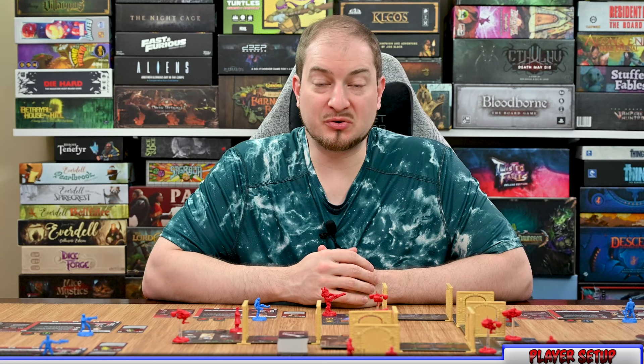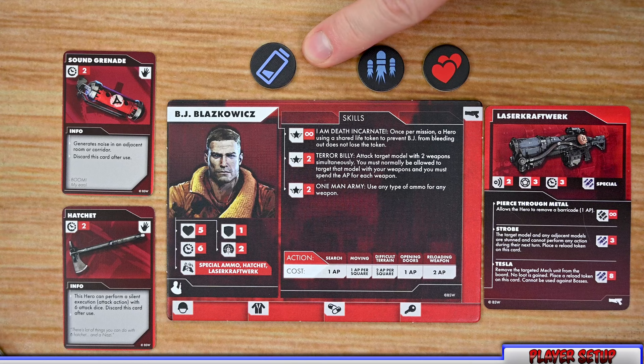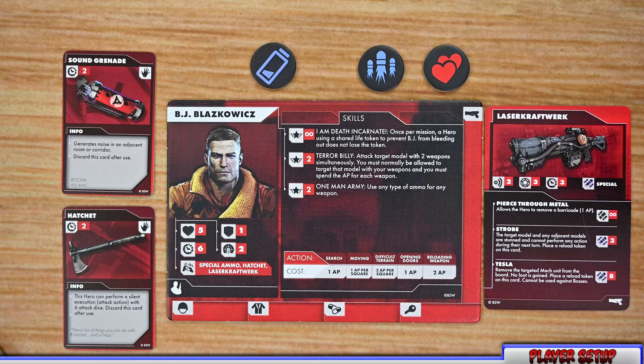At the beginning of a player's turn, they generate action points as listed on their tile. The exception is if the player starts their turn with a fatigue token — in that case they generate half their normal action points. So with Blazkowicz, if he had a fatigue token, he would generate three action points instead of his normal six.